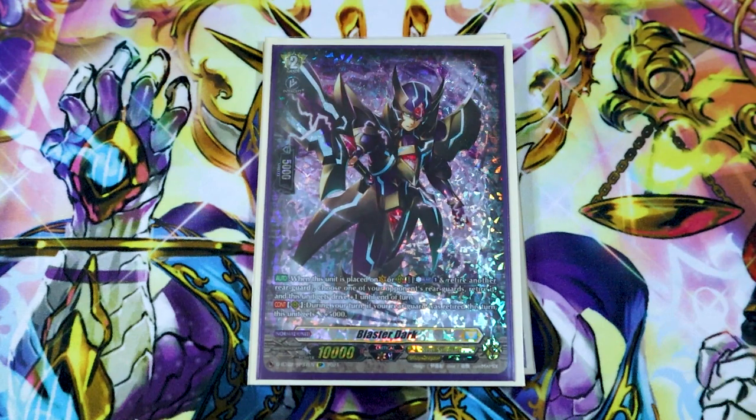The second skill on Blaster Dark is during your turn — if your rearguard was retired this turn, this gets 5k. So it's a 15k beater, continuous, if you use Phantom Blaster Dragon's skill. 15k beaters are really important in the early meta right now, so I like how even though it's a budget deck, there's some beat sticking going on.